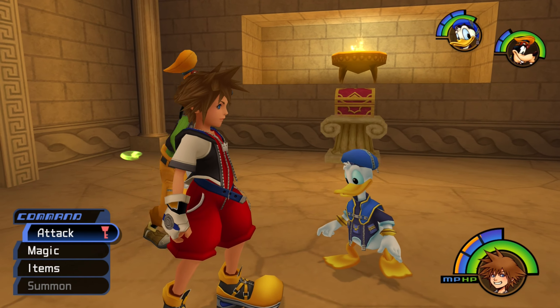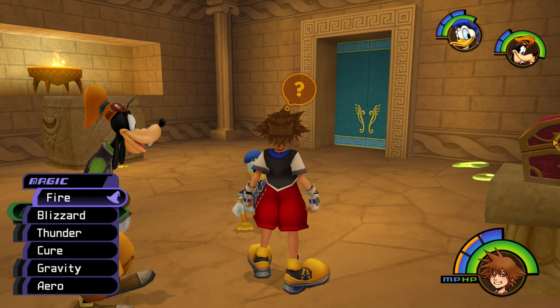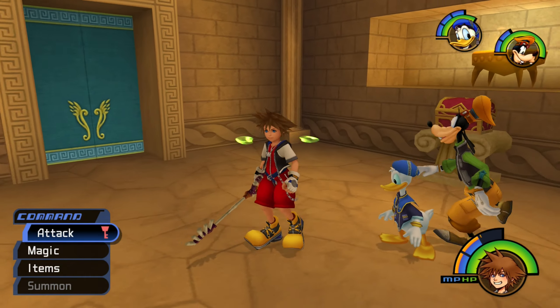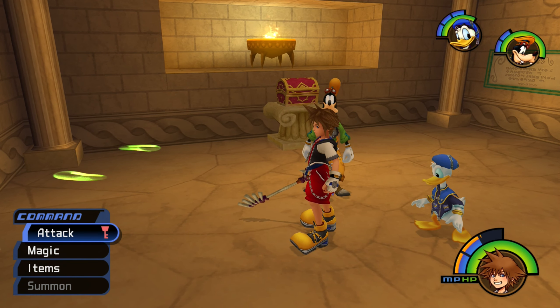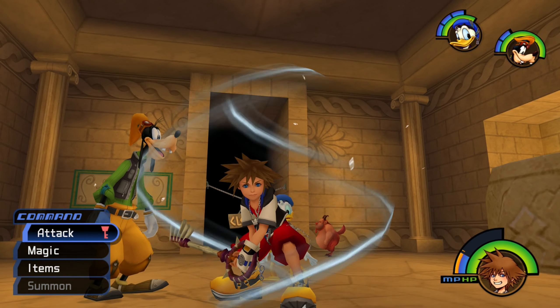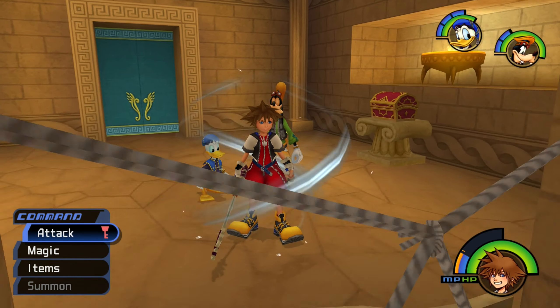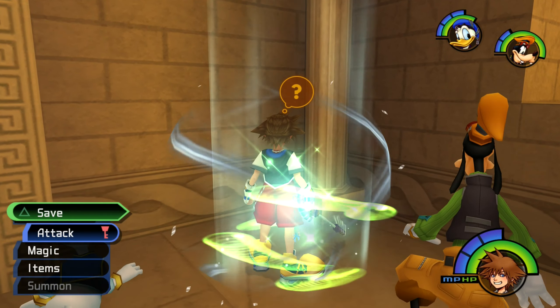If an enemy has a lot of HP, generally just try to use Gravity on them. I can show off what it does — use it. Boom. It sort of sends like a big black hole down or something. If I go ahead and show off Aero too — use it on Sora. There we go, got ourselves a barrier. Like I said, this reduces the amount of damage attacks do to you. So it is a pretty good thing to use during bosses.